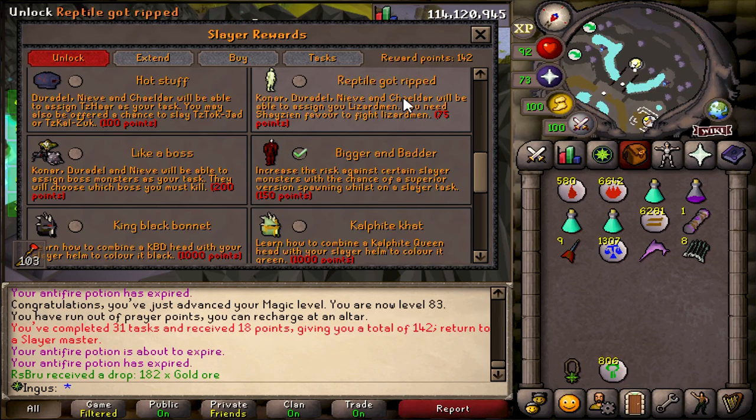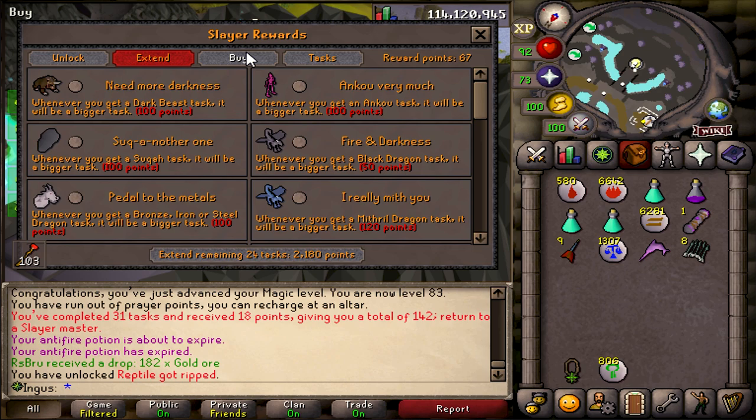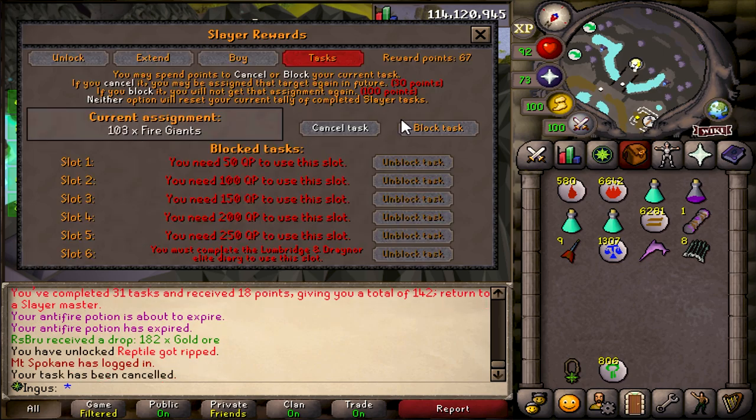Not abby demons. We already have the points now, so I'm gonna go ahead and unlock the shaman's task — that way we have a chance at getting it for some Slayer XP. I don't know, it might be good, might be pretty bad. You know what? Screw it, I'm not doing fire giants, let's go.